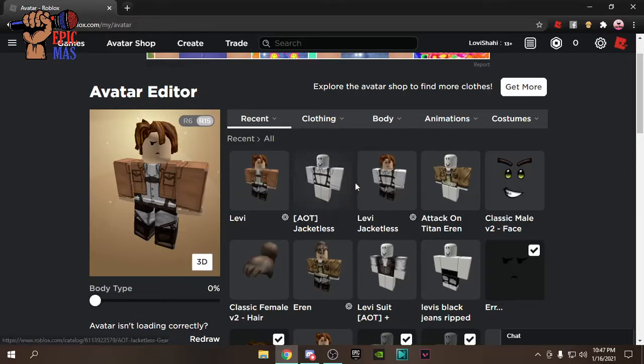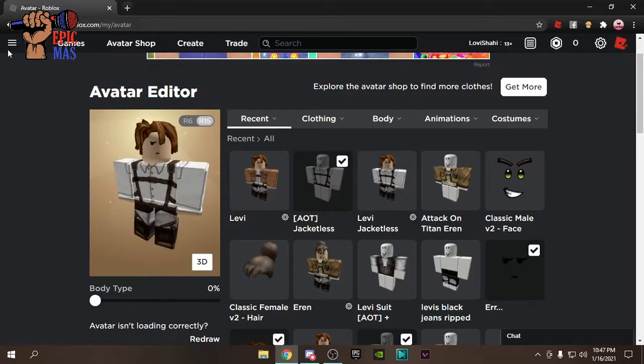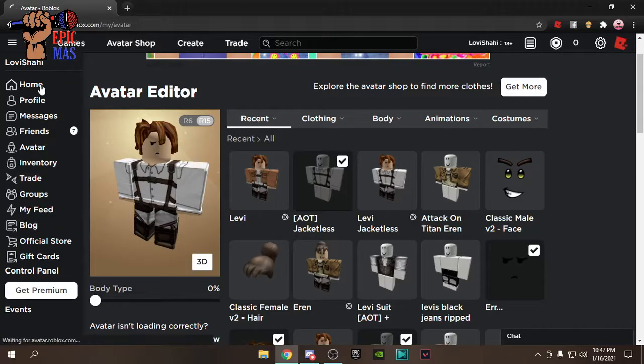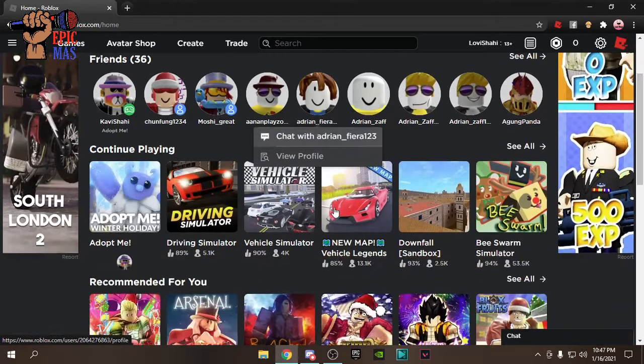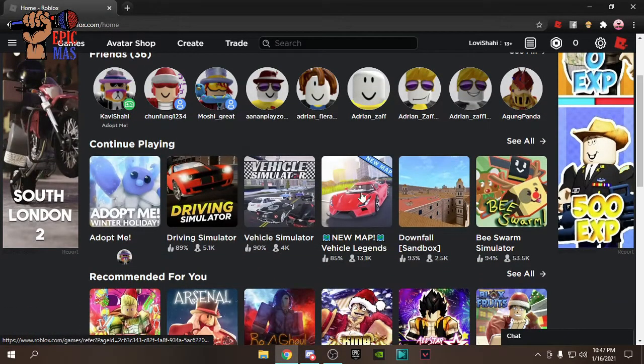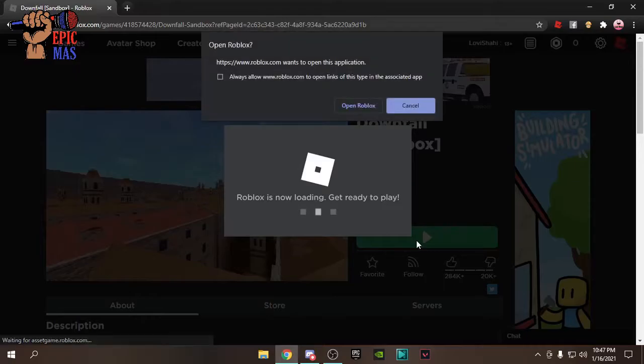This is my avatar — it's gonna be Levi. I'm gonna select the jacket as well. My brother was actually playing earlier with card games, so let's log in to Downfall Sandbox.